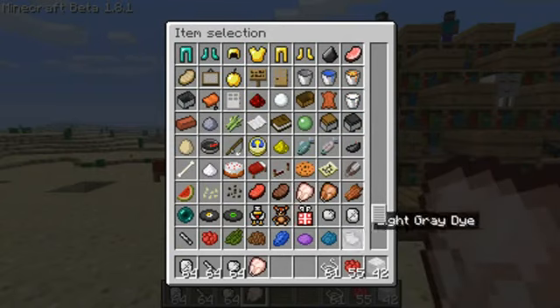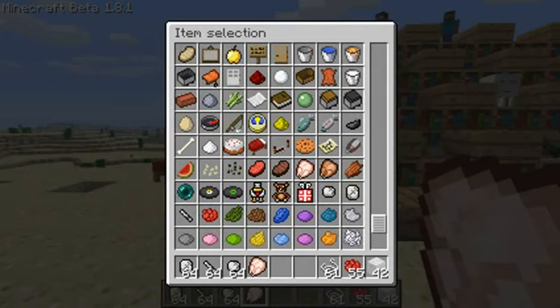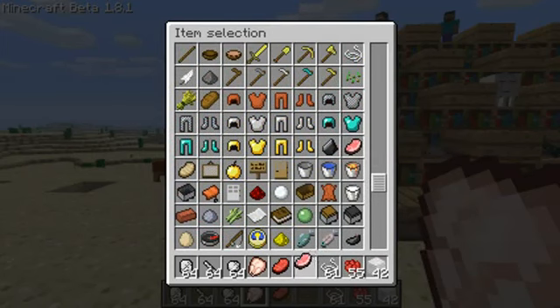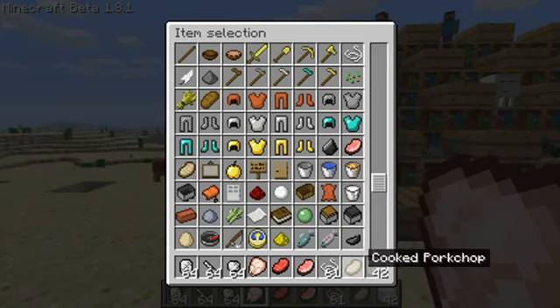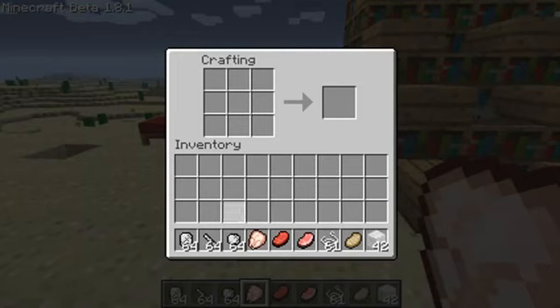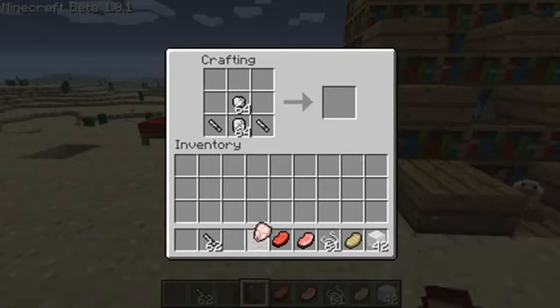You can build every single mob and animal in the game, apart from — I don't think there are blazes, and the newer nether mobs like magma cubes might not be included — but you've got most of the current stuff. Let's start making some of these. I'm not completely sure how they all go.